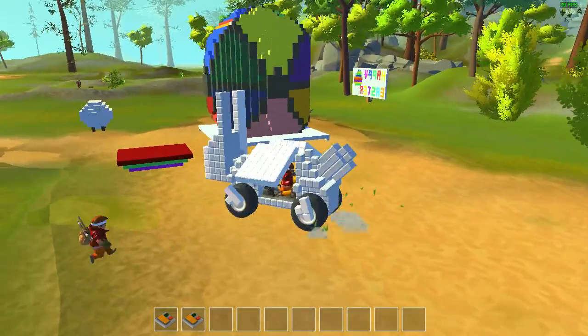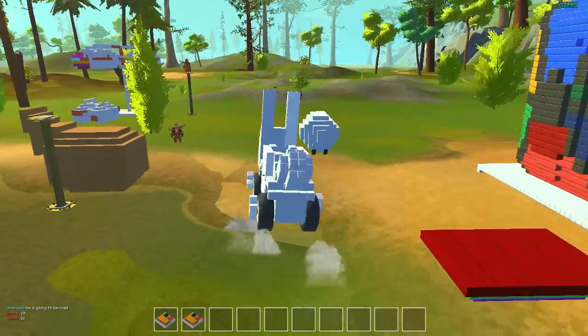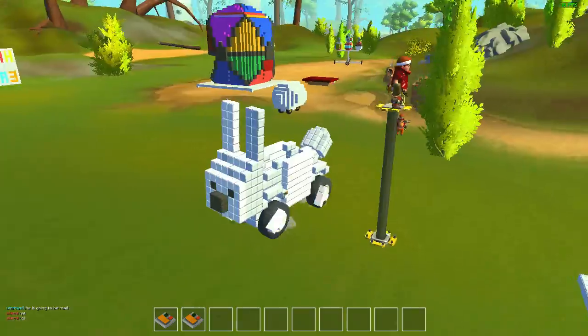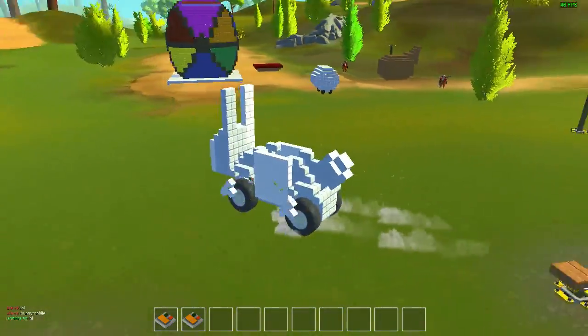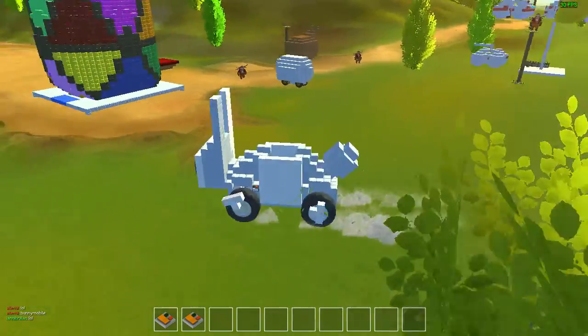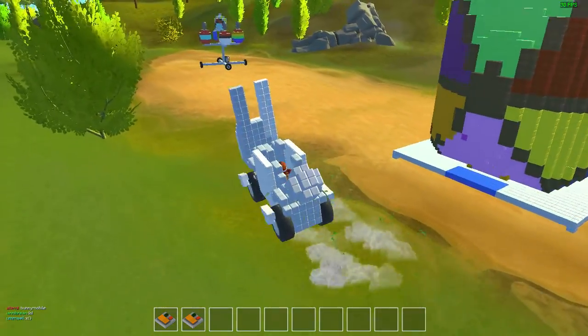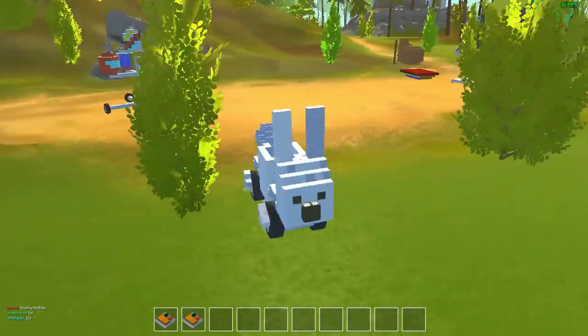This thing has nice gull wing doors on it. We'll drive it around and show you how the bunny mobile works. Go buddy, go! Look at all the people having fun building stuff and getting ready for Easter.